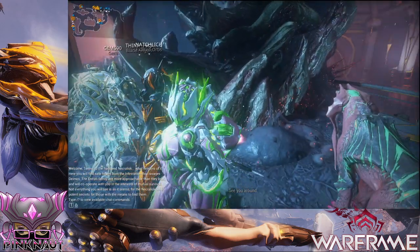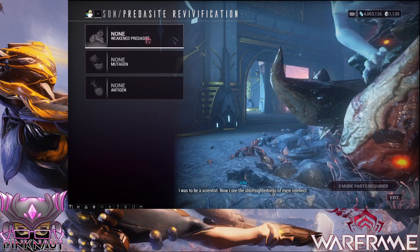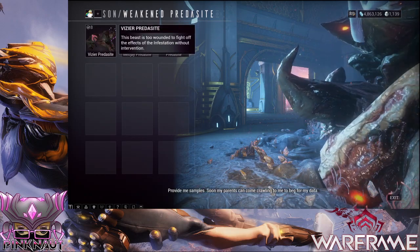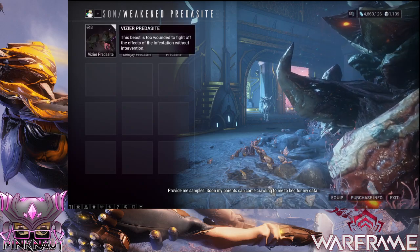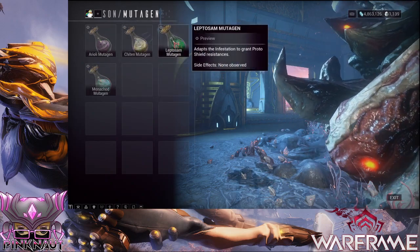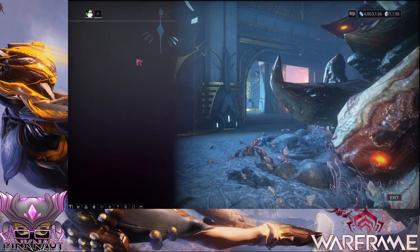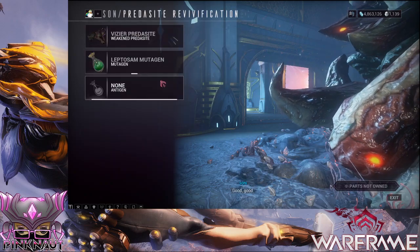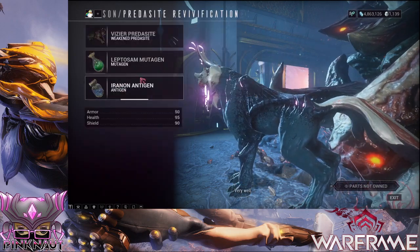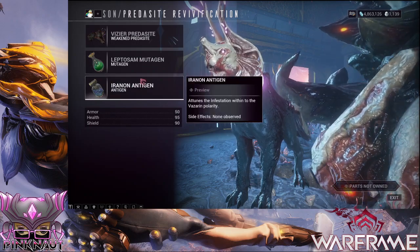You go out into the wild, you capture some Kubrows and Kavats, then you can come here. Pritocyte is your Kubrow, but if you've got any in your inventory — I've got eight of these ones — so I can click on one of those. Then if you've forged them in your foundry in your orbiter and crafted these, you can choose which one you want. You add the antigen — these two are for your Kubrow, and that's the Kubrow that you'll get with that antigen and mutagen.